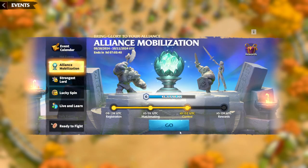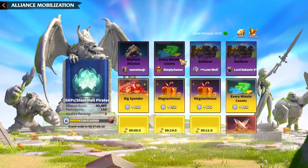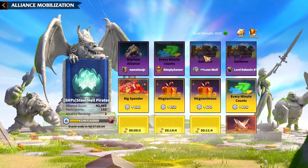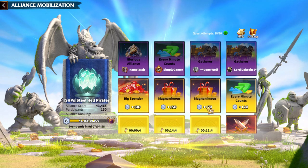Alliance Mobilization is the newest event where 150 people from each alliance, selected by officers or leaders, participate. There is a registration period and matchmaking phase where you see who you are competing against in terms of points. Once the contest starts, you can go inside the event — the UI has a really nice new theme that I like a lot.